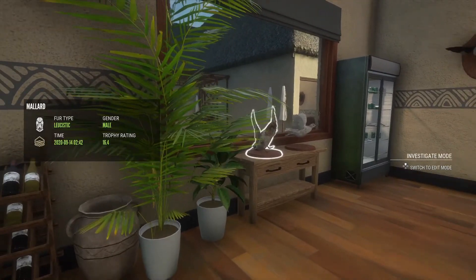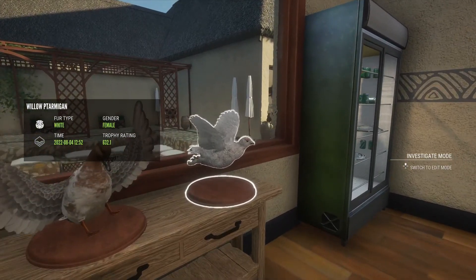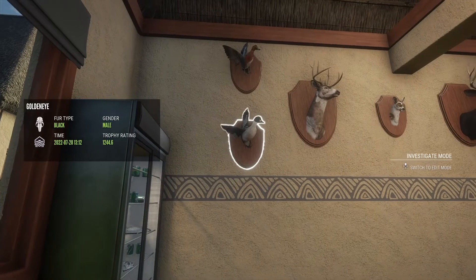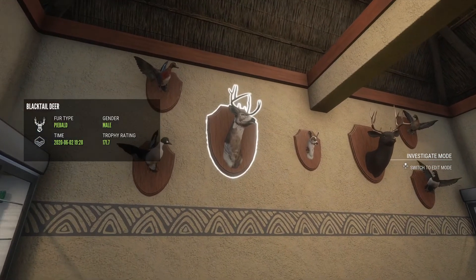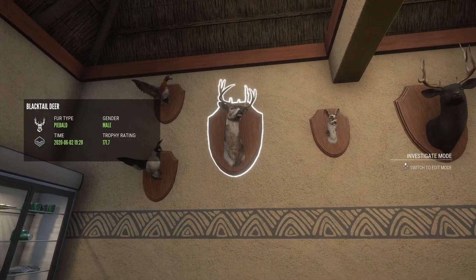Walk over here, we have a leucistic male mallard, a white willow ptarmigan, a diamond goldeneye, and of course I'm still trying to find a diamond Eurasian wigeon, but this is my biggest. My first ever trophy killed on this account, which was a beautiful piebald. I wish I got the full score on him, but he still looks really good.